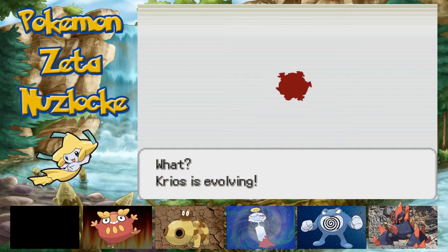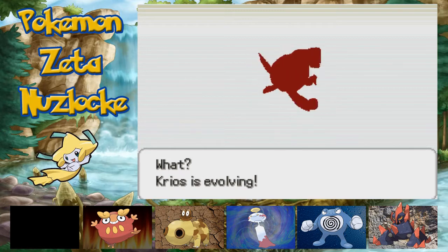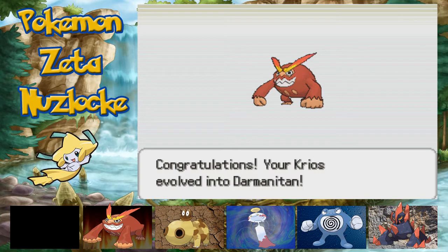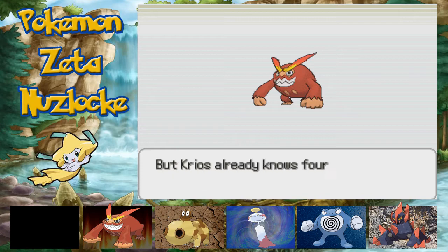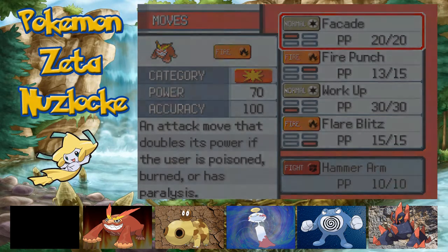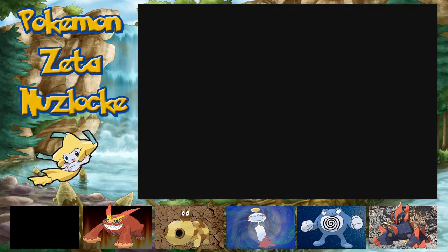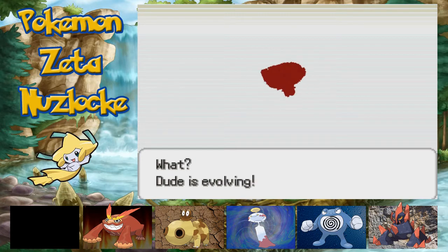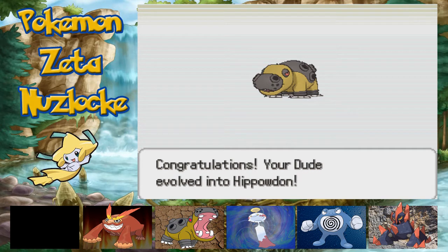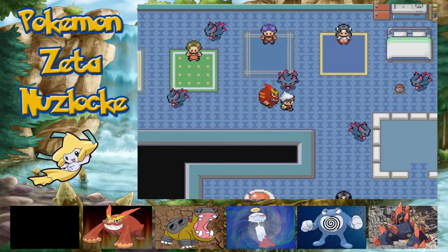We're going to get our Darumaka evolving into a Darmanitan — it's going to be awesome. My overlay's changing so much this episode, it's crazy. That's four evolutions this episode! Our team is coming together right now, guys. Krios evolved into Darmanitan! Trying to learn Hammer Arm — you can totally learn Hammer Arm. Let's forget Facade, I don't really need Facade. And Hippowdon's going to evolve as well. Life is good right now — we have a seriously powerful team on our hands. Look at that Hippowdon following us like an absolute boss.